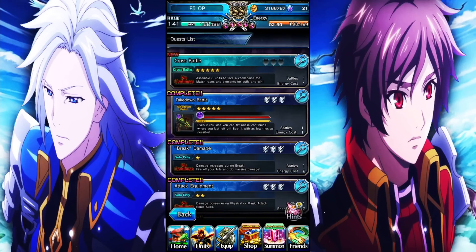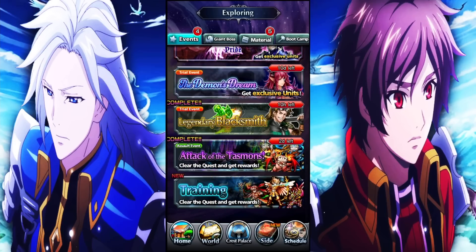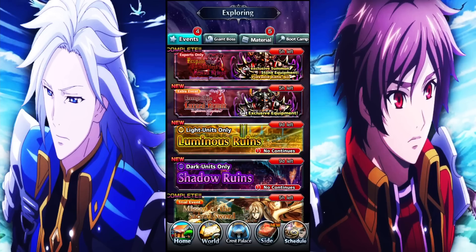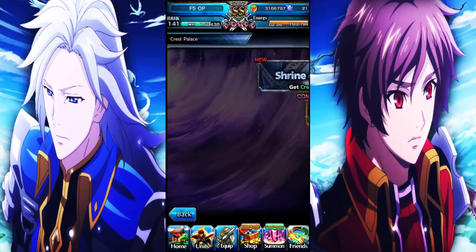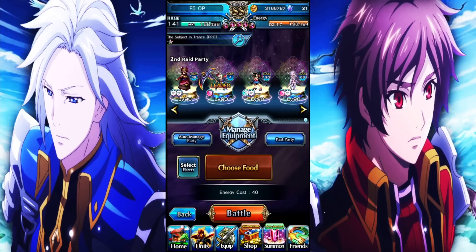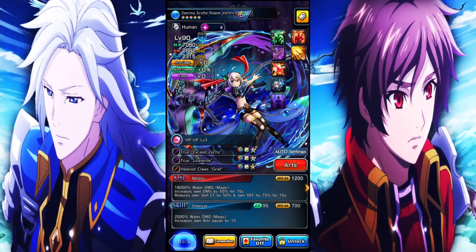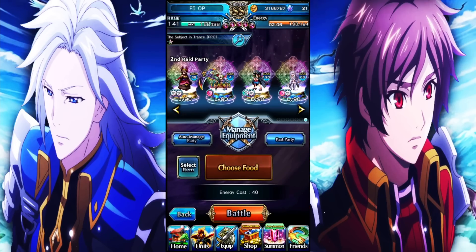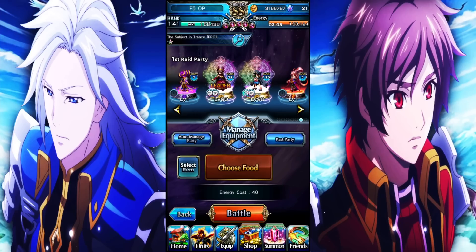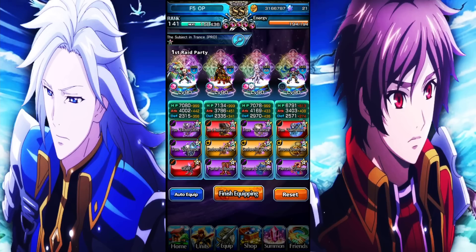I know people use her in nukes, but I don't really like using a unit like Veronica in nukes because she has multi-hits — nukers tend to have really strong heavy hits. But we may try to nuke something today, like Shrine Discordia. I may make a water nuke team real quick and see how well we do. She is actually considered human, so she'll get somewhat of a benefit from having Forte on the team. We may make a nuke team and see if that works.